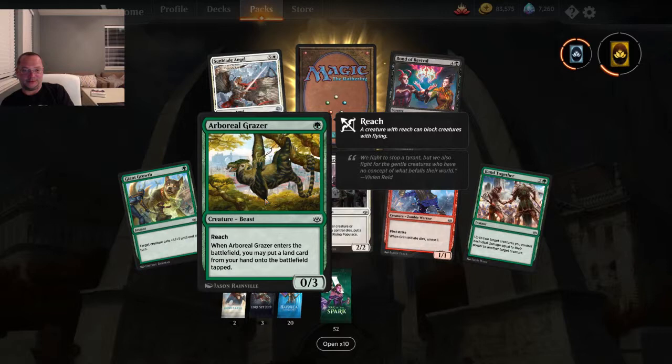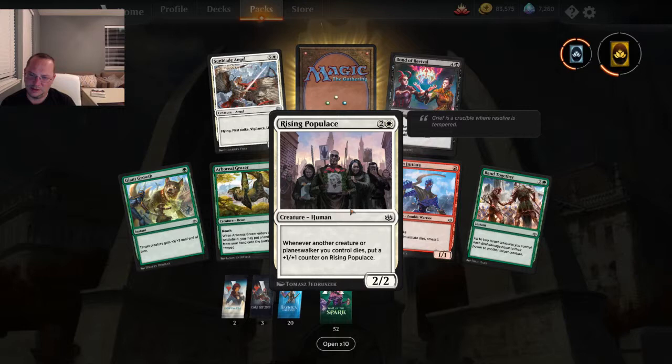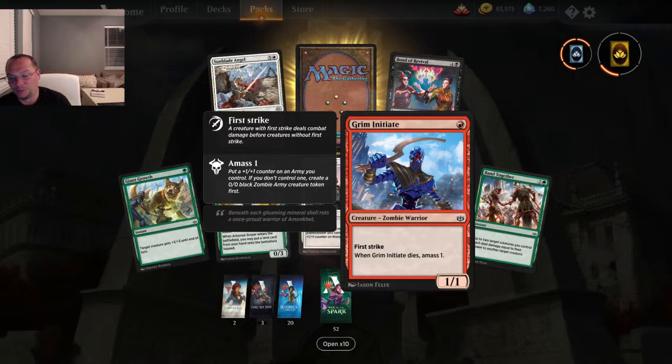Good old Giant Growth. Rising Populace — whenever another creature or planeswalker you control dies, put a +1/+1 counter on it. Not too shabby. Grim Initiate — one mana for a 1/1 first strike, and when it dies, amass one. So it's like the Haunt of the Dead in essence.